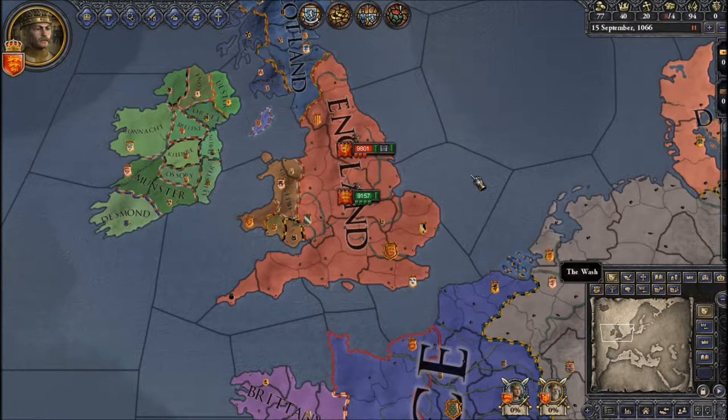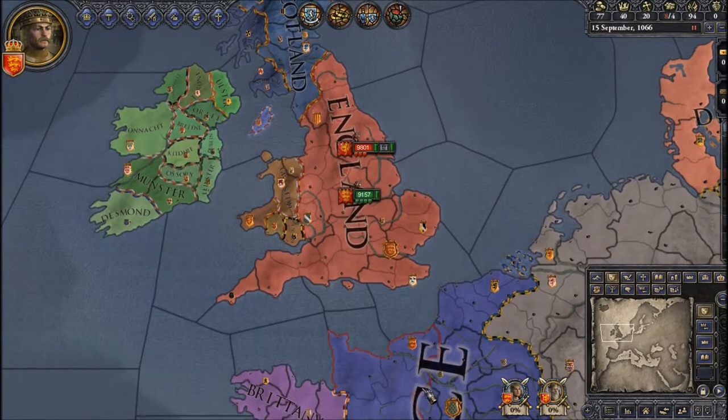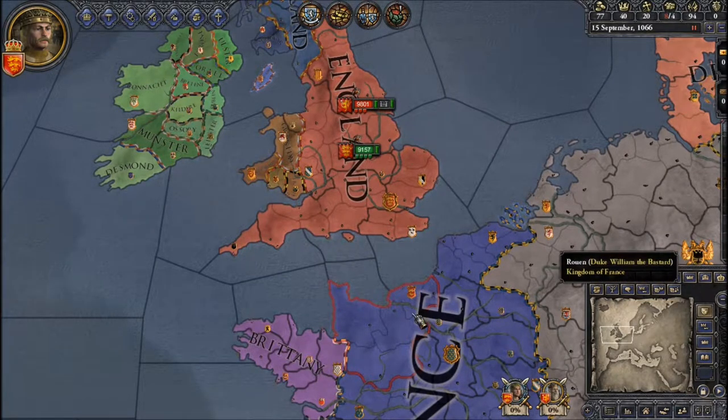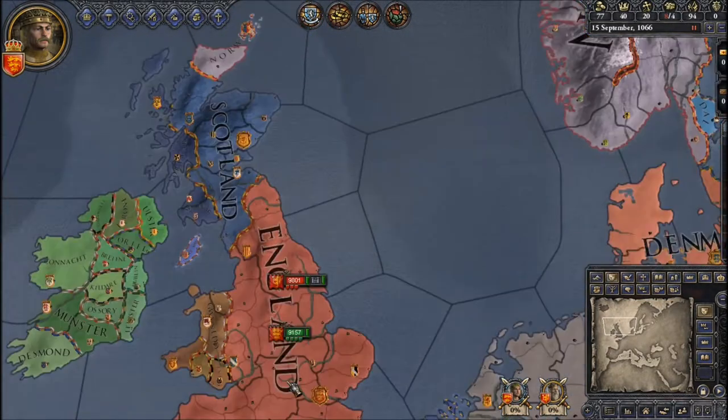Hello, my name is Henry. I'll be doing a guide on how to play as King Harald of England in the 1066 start date, where you're facing off against William the Bastard of Normandy and Harald Hardrada of Norway.